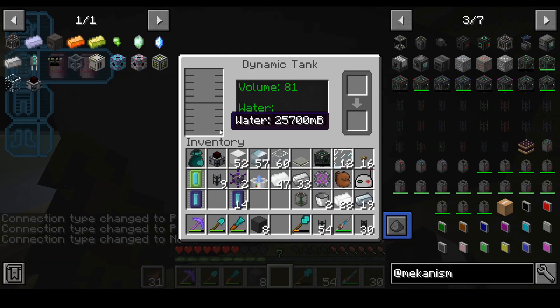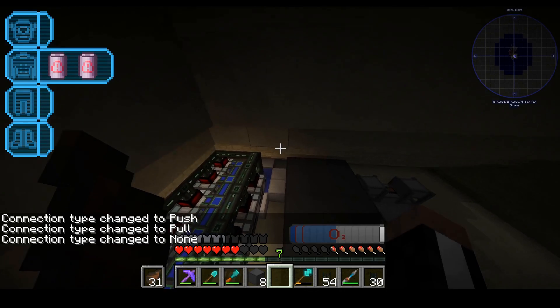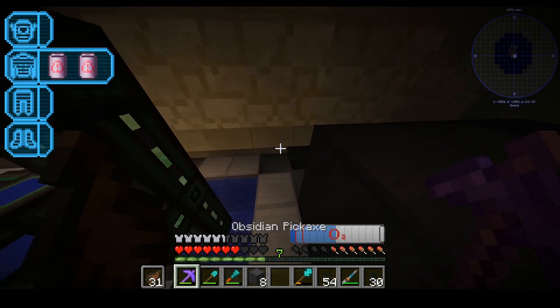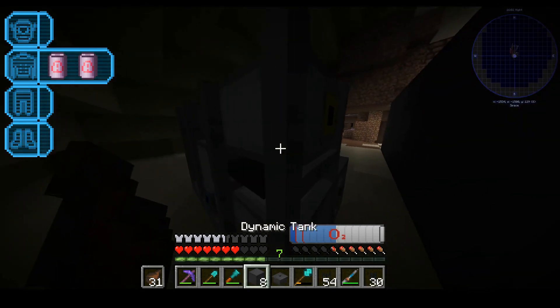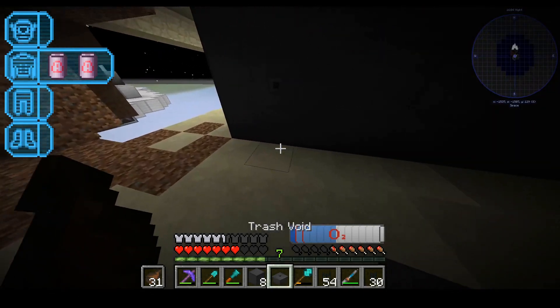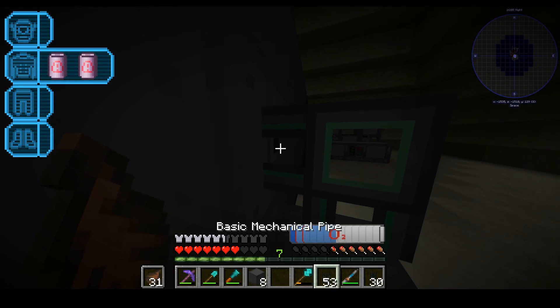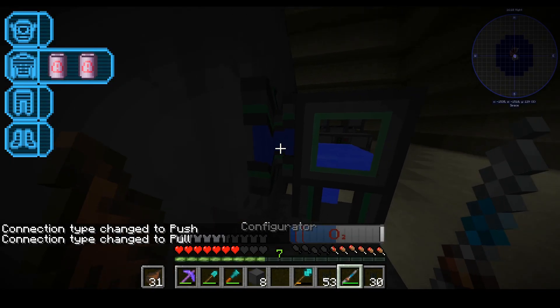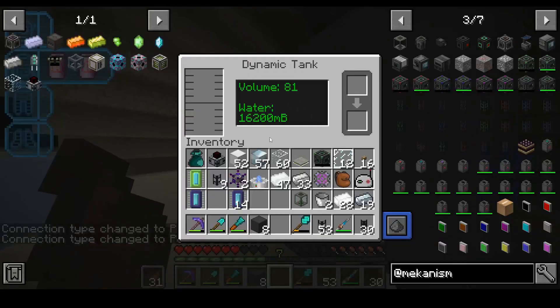That's really bad, we'll have to use a trash void. Cyclic adds this little garbage bin — it gets rid of items, water, and pretty much everything, just like a normal trash can would. If you really hate water you could just dump all your water in here because it's pretty much garbage anyway.